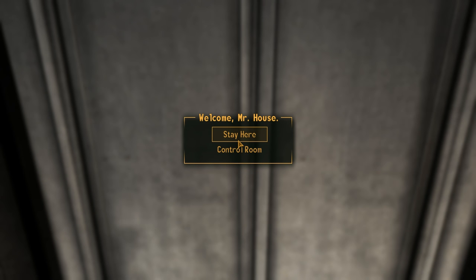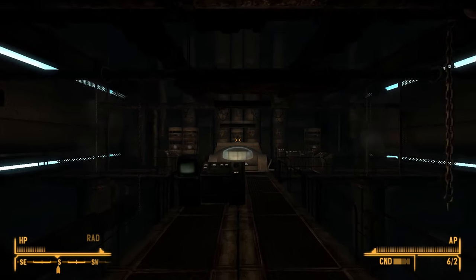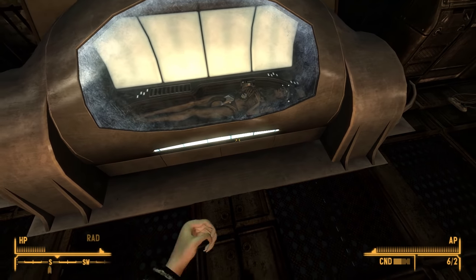Spoiler alert — we're about to discover the true nature of Robert House. If you don't want your gameplay spoiled, you may want to skip ahead. When the elevator doors open, we appear on a catwalk in a dark industrial basement. At the end of the catwalk, we see a terminal, a console, and some sort of pod. Peering inside at the very end, we see a body.